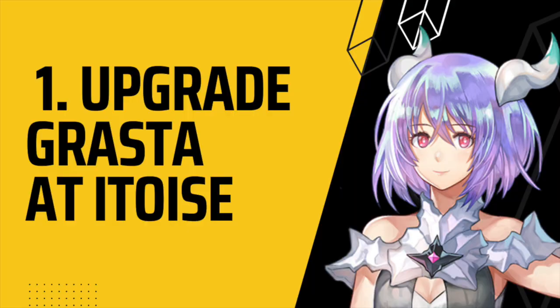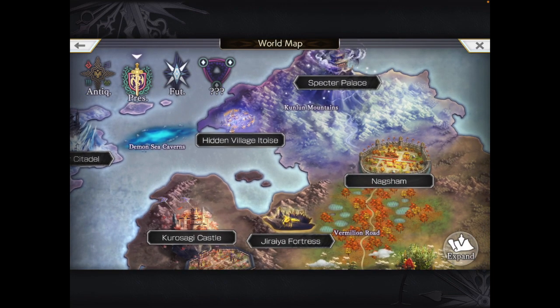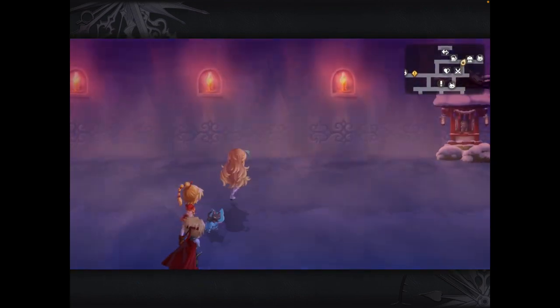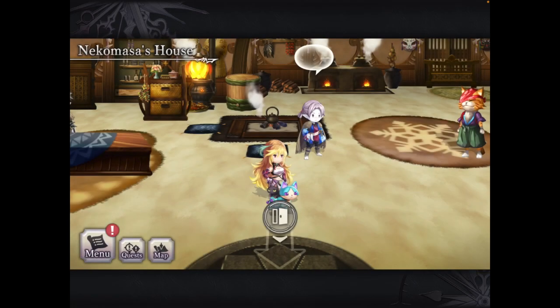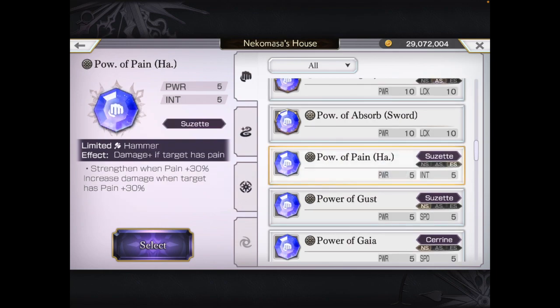Tip number 1: Go to present-day Garuela and upgrade your Graster. Have you got Graster but find it kind of weak? If you've completed chapter 70 of the main story, there's actually a quick way to improve it which some players may have forgotten about — myself included. Go to present-day Garuela Continent, head to the hidden village Itoise, then rush on over to the building in the top right. Speak to the pale dude and you can quickly make your Graster significantly more powerful. Note that these do cost dormant ores, which you can easily get from the Garuela Continent dungeons.